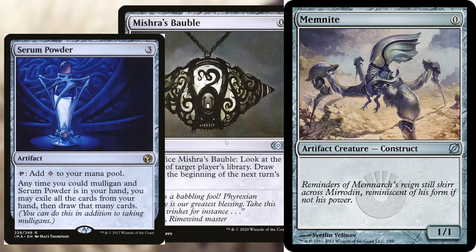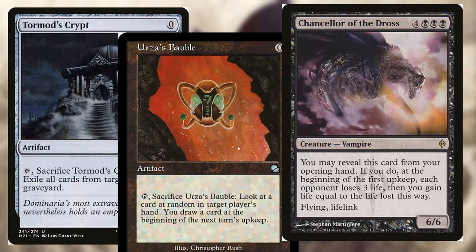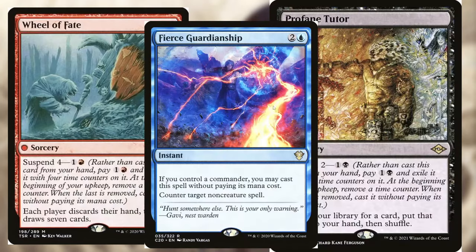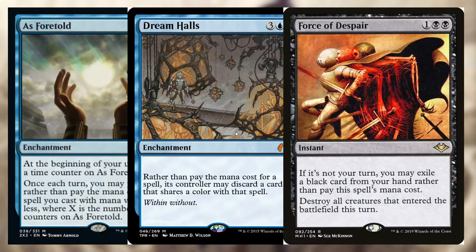Serum Powder to get a mulligan to do literally anything. A bunch of cheap cards like this — zero cost artifacts you can play anytime. And also we have these ley lines, which once again work from your opening hand. A bunch of cards that you can cast with suspend cost, and a bunch of cards you can cast without paying their mana cost, because that's what this deck is all about — not having mana.